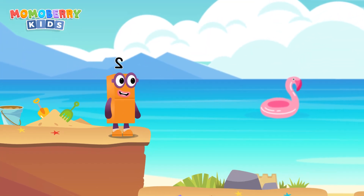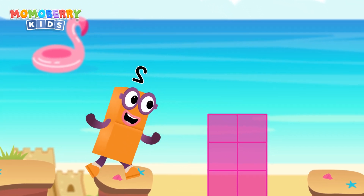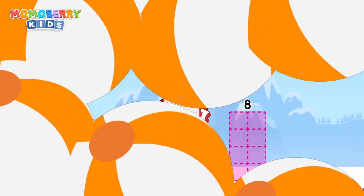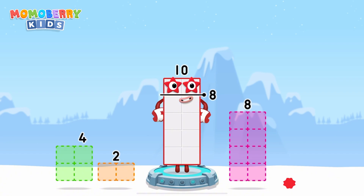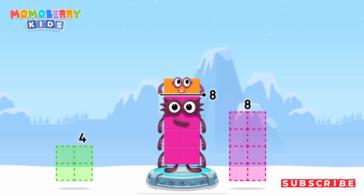It's time for some number magic fun! Can you solve the puzzles and help the number blocks reach the treasure? Take number blocks away from ten to leave eight. Two. Correct — ten minus two equals eight.